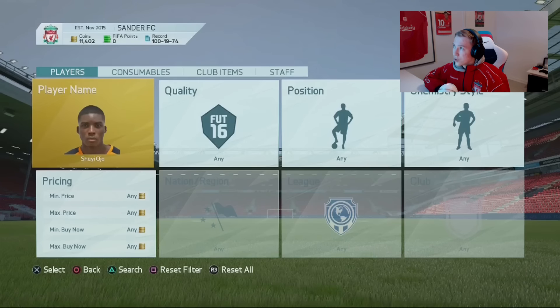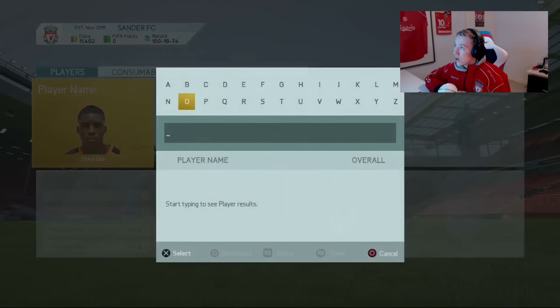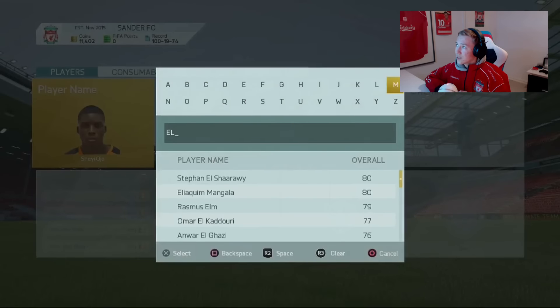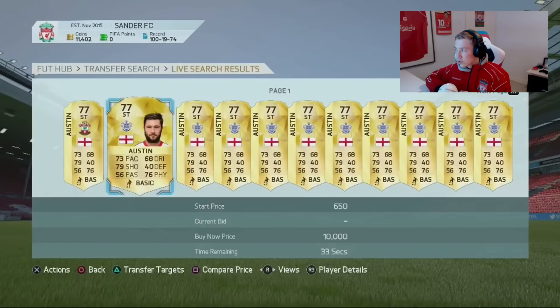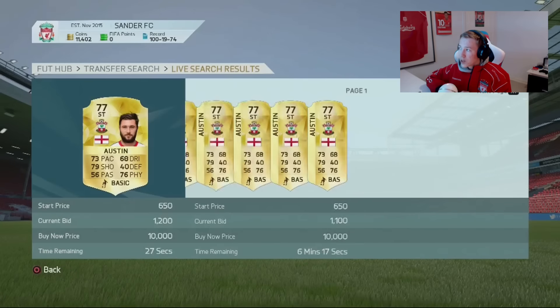You guys can get some awesome deals by trading with these transfer cards. As you can see, there are a few new cards — for example, Austin is also now transferred to Southampton, so that card might be able to do some trading with. As you can see, there are not too many of him on the market.